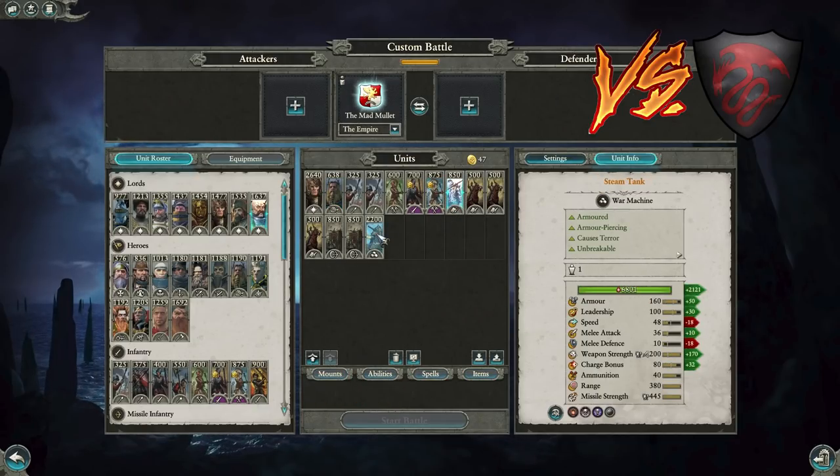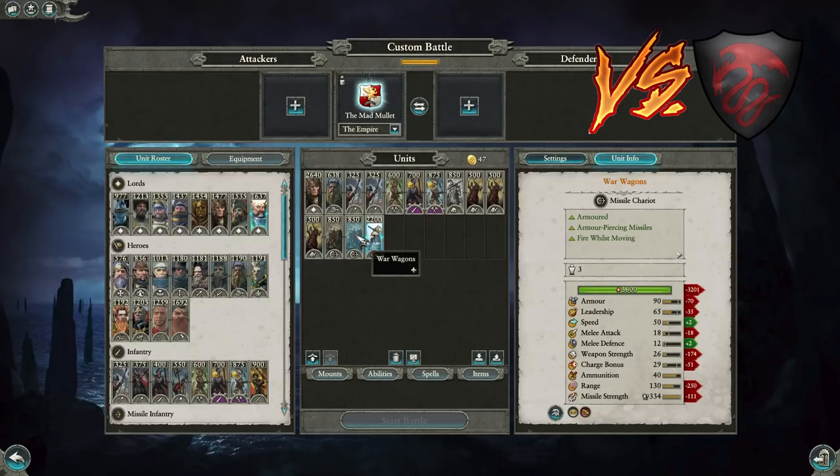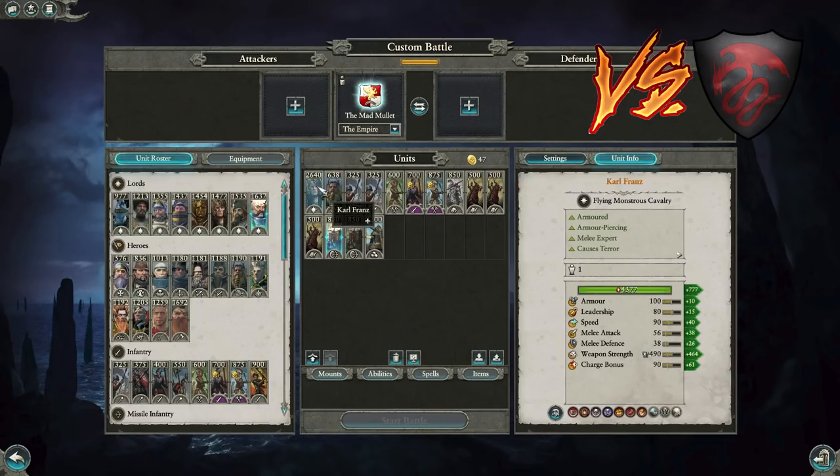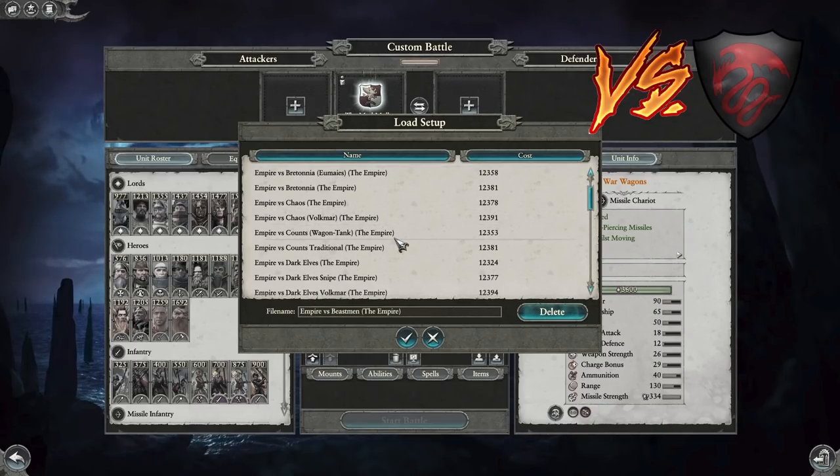One Empire Knight acts as a roadblock with your Steam Tank sitting inside your box, shooting at the Blood Knights the entire time. Put it in guard mode and it can shoot there — the Steam Cannon helps against infantry and does pretty well. Two War Wagons follow the Pistoliers up to help win the air force fight and also deal with their heavy cavalry.